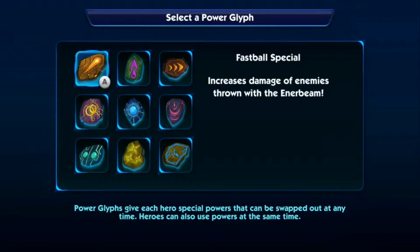They are all super specific. Fastball Special increases damage of enemies thrown with the inner beam, which would be great if it weren't for the fact that the inner beam is slow, useless, and more often than not, when you try to use it, you just end up getting hit.